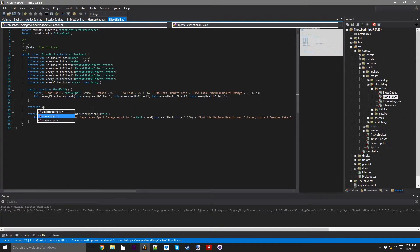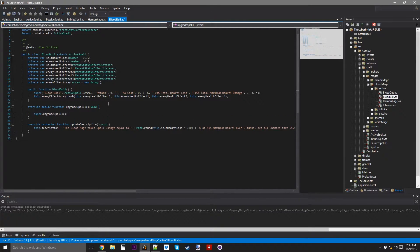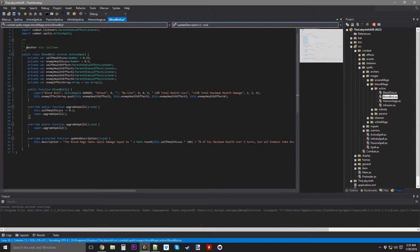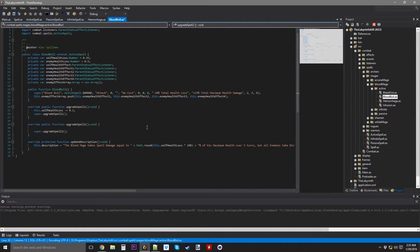Override upgrade Spell1, which is going to decrease the self-health-loss by 10%, so this.selfHealthLoss minus equals 0.1. We're going to override upgrade Spell2, which is going to increase enemy health loss by 0.15.